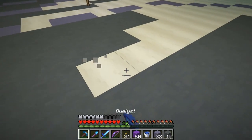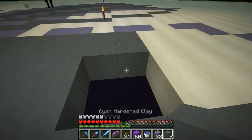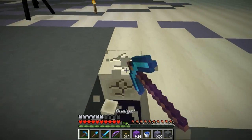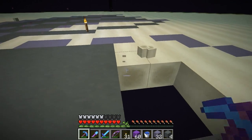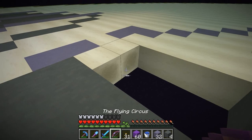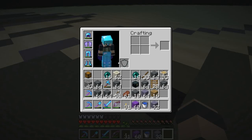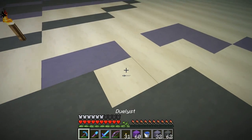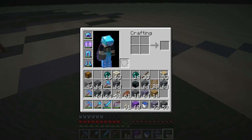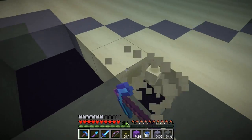I actually thought about it here for a little bit — what would I say? I'll give you my list of three, guys. These are the three features I feel they desperately need to add or address in the game. Number one is inventory space. They've added so many items in the game, and since the beginning we haven't gotten any more inventory spots, except for the shield space, which is kind of like half of an inventory spot. We need more desperately.